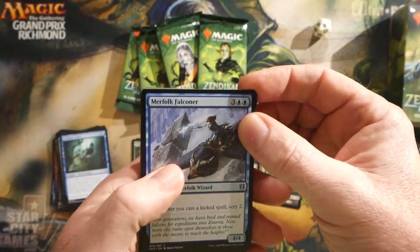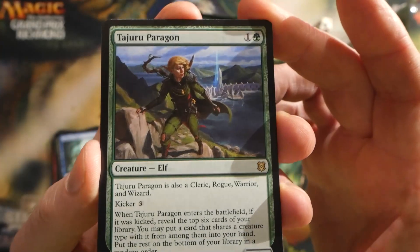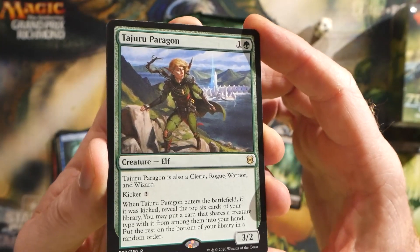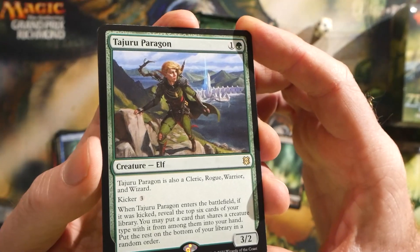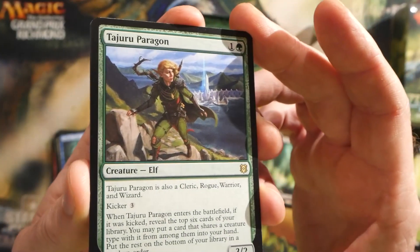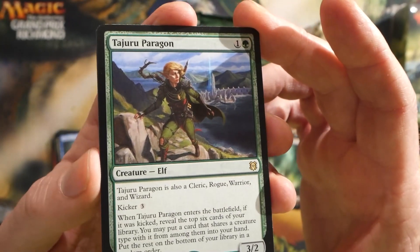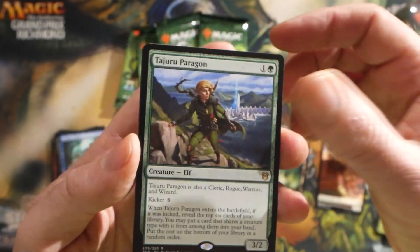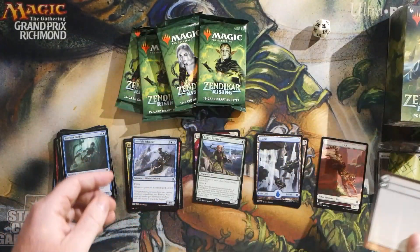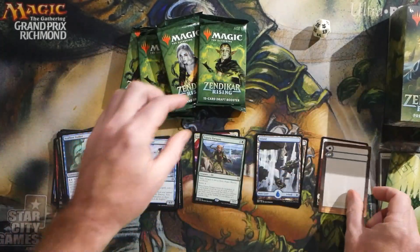Uncommons — like I mentioned, I'll post a video up there if you want to see a long form video where we sort of take our time and look at each card. I haven't seen this guy yet: Tarju Paragon. Two mana for a 3/2 — seems pretty good. He's an elf. Tarju Paragon is also a cleric, rogue, warrior, and wizard, so this is one of those multi-class type things. Kicker of three. When it enters the battlefield, if it was kicked, reveal the top six cards of your library. You may put a card that shares a creature type with it from among them into your hand, and put the rest on the bottom of your library in a random order. Good for filling out party spots if you're interested in playing a party-style deck. And then we have an island and one of those filler tokens to represent a modal dual flip card.